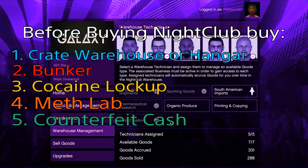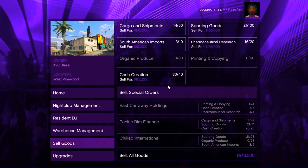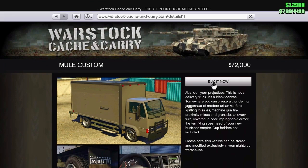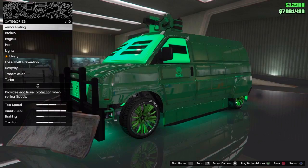If you have 4 businesses, you will see the list. Now we have a selling machine. If you have a selling machine, you can use technicians to acquire goods. You have to go to 90 crates. We have to use this van — the Mule Custom. If you have 180 crates, you have to use the Pounder Custom. I recommend the Mule Custom for 90 crates.